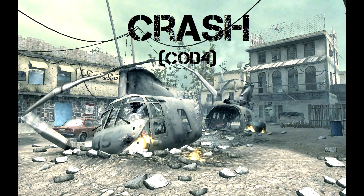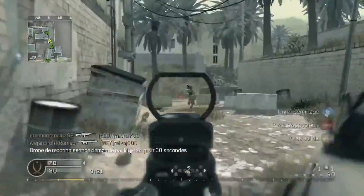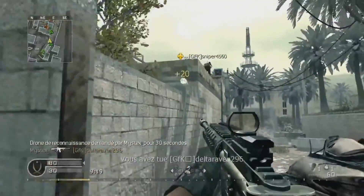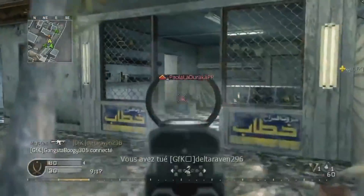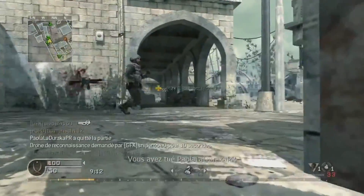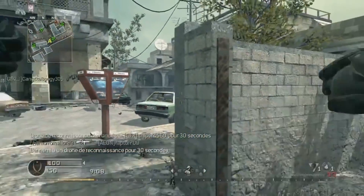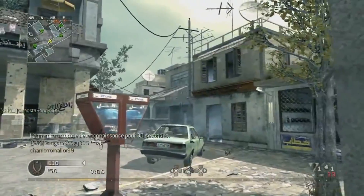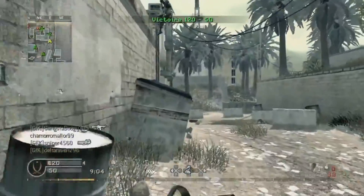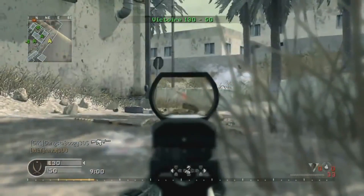Coming in at the midpoint of the countdown at number five we have Crash from COD4. This may be one of the most memorable Call of Duty maps. When a lot of people think about Call of Duty, they think of this map. The layout is different from most other maps — you don't really see the basic three lanes. It had its own unique layout and it worked perfectly. The gunfights that happened at the airplane in the middle of the map were a ton of fun and this map will always hold a special spot in my heart.